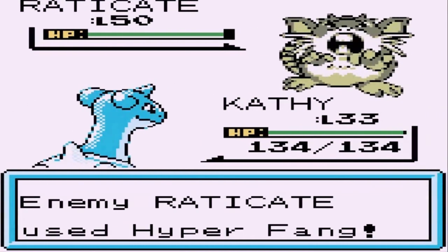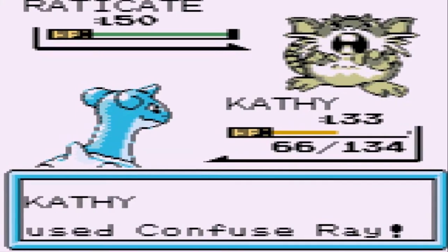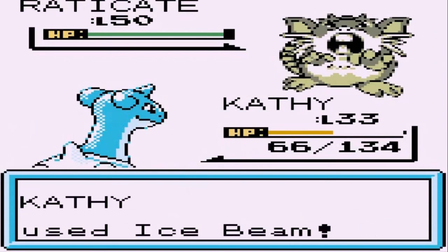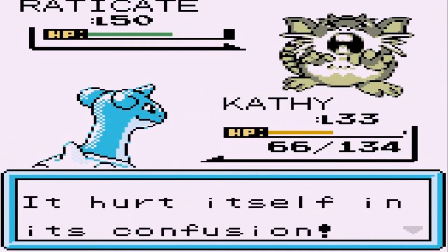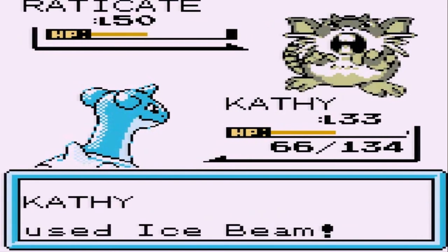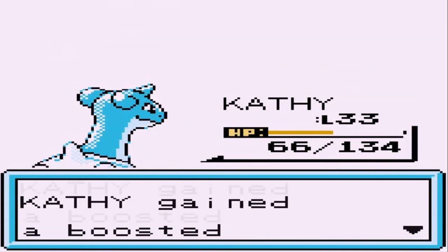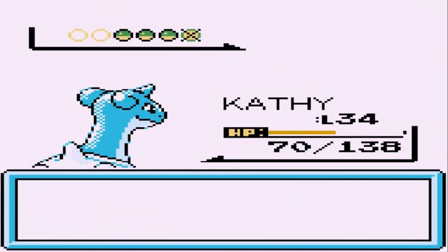Taking on Joe - he's coming out with a Raticate at level 50. We are so under-leveled. Going with Confused Ray - here comes an Ice Beam. He's trying to heal his Pokemon. Come on, hurt yourself! Everything's going our way and there goes Raticate - eat it! Kathy has grown to level 34, which is great.